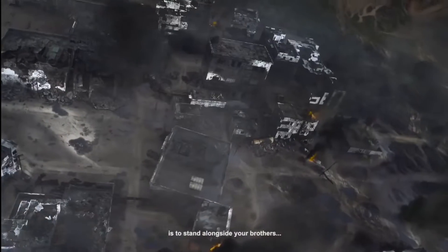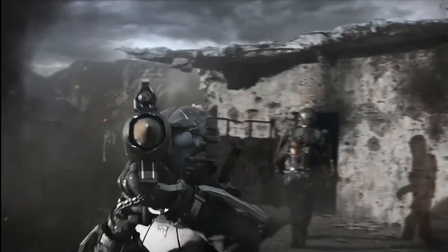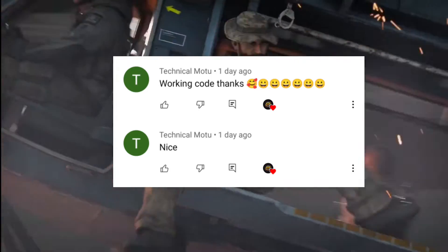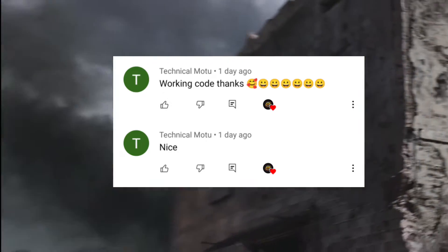In my last video, I told you: if you want $5, click on the subscribe button, click on the bell icon, and comment your contact ID. The winner I picked from the last video — the name was Technical Motu. As you can see on your mobile or desktop screen, congratulations Technical Motu! You also can try your luck, guys.